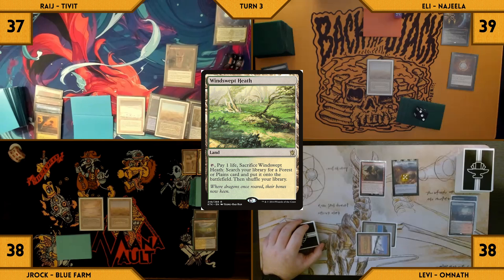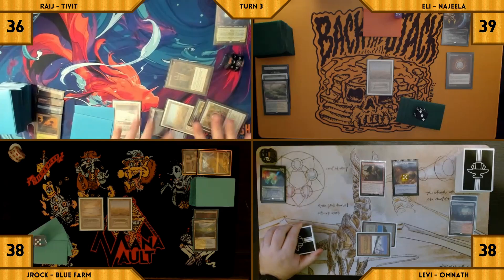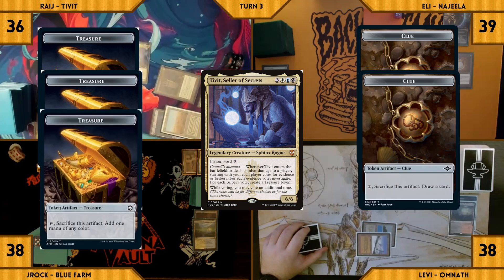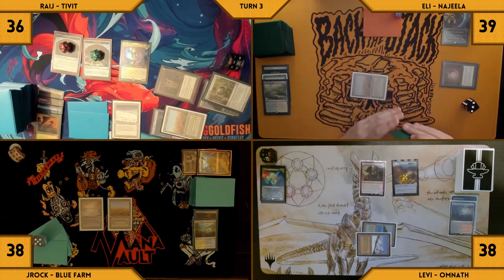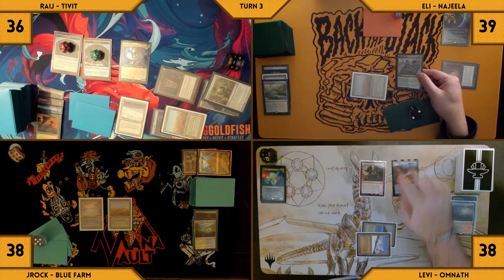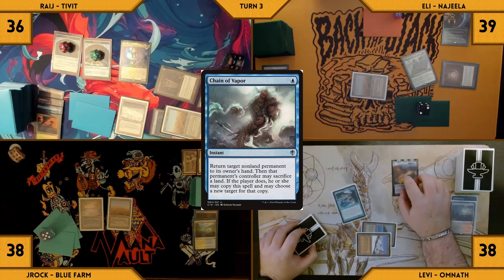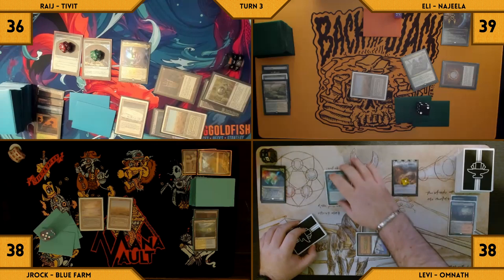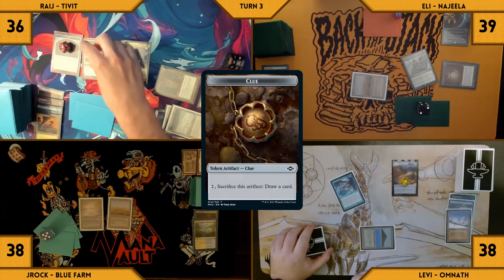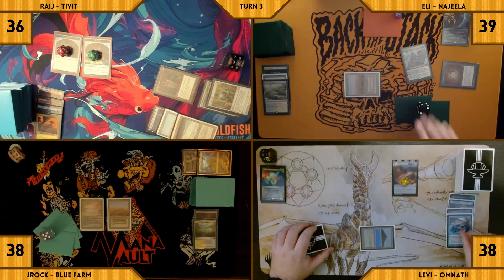Rage draws and plays a Windswept Heath, fetches up a Scrubland, and casts his commander Tivit. It ETBs and Rage votes to give himself two treasures; Eli and Levi vote Clue, and J-Rock votes Treasure. Rage attempts to pass, but Eli casts Eladamri's Call. In response, Levi casts Chain of Vapor targeting his own Dockside, then continues the chain by sacrificing his Taiga to target Tivit. Tivit's Ward goes on the stack and Levi pays it by sacrificing three treasures. In response, Rage cracks one of his clues and draws a card. It resolves and Rage chooses not to continue the chain.